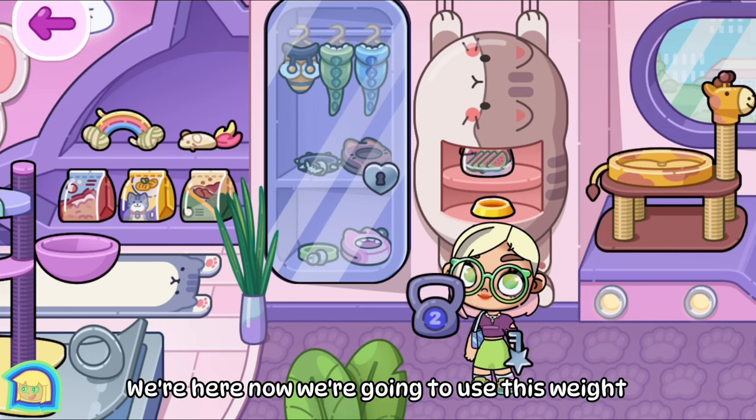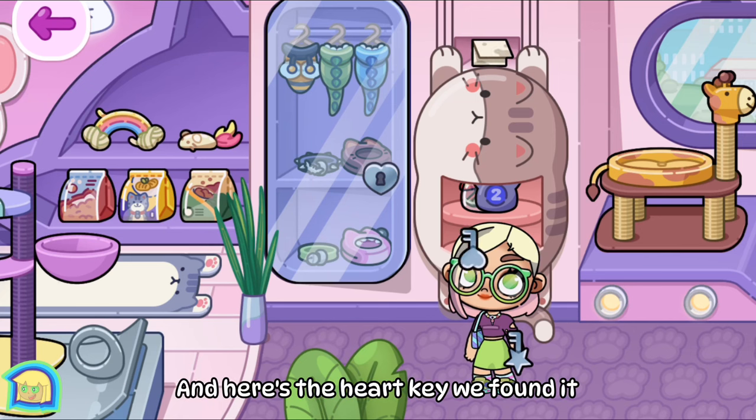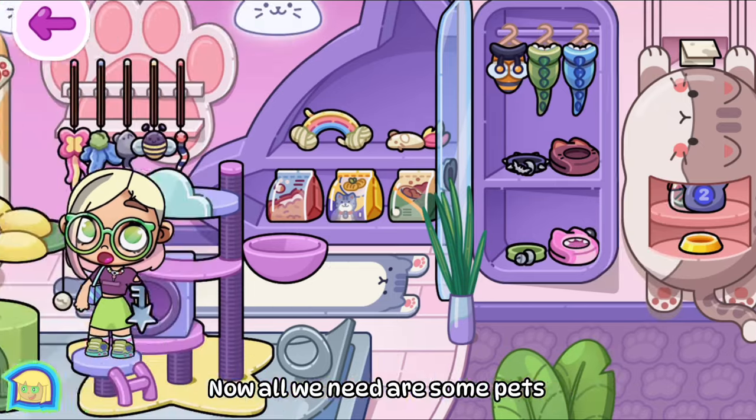We're here now. We're going to use this weight to pull the cat down — and here's the heart key, we found it! Now all we need are some pets.